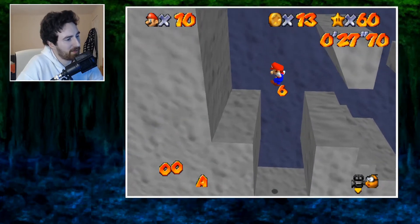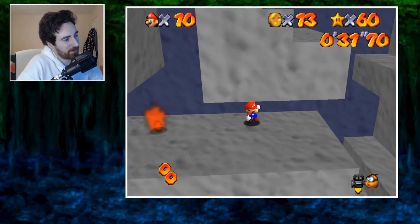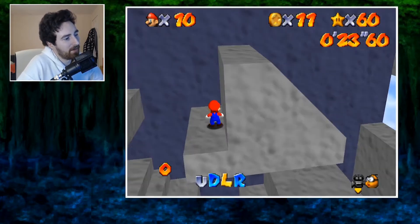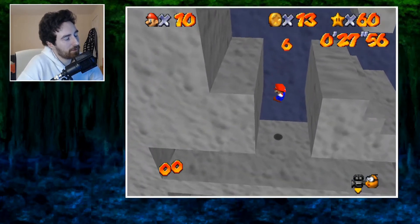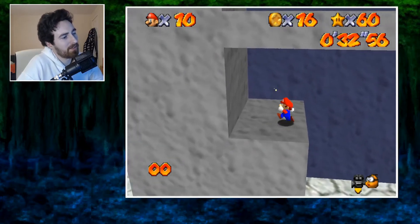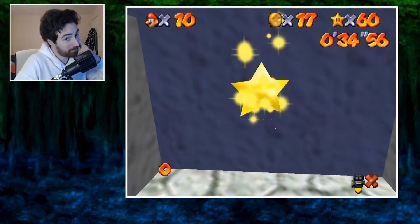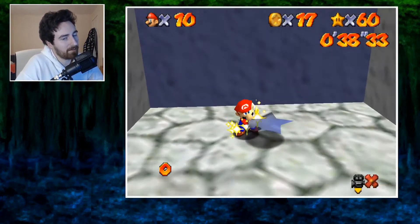If you mess this movement up a little bit with the wall kicks it's not going to do too much — he's just going to fall down here and get damaged a bit, so it's not too big a deal. When you get down here you just want to dodge the fire, get the coin, jump, kick backwards, grab the coin, and then simply jump dive into it.